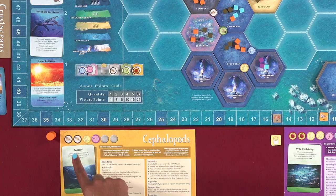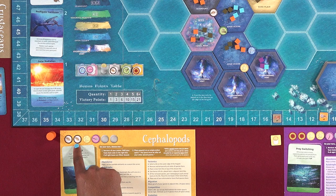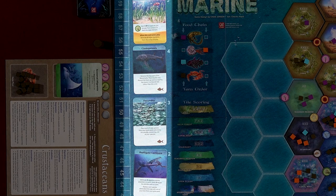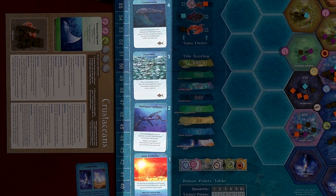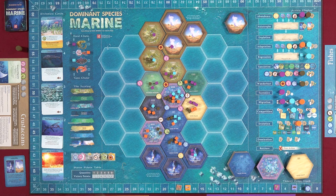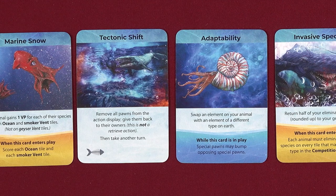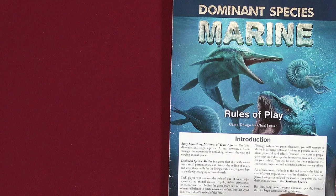After the tile is scored, if you have at least one thriving species on that tile — meaning at least one element on the tile matches an element on your animal display — you must select and resolve one face-up card in the evolution card section of the board. You can only choose a card occupying a numbered slot at or below the value associated with your pawn space. When resolving an evolution card, you must resolve all of its effects in order; if impossible due to the current game state, resolve as much as possible and skip the rest. Clarifications for evolution card effects can be found on pages 18 through 20 of the rulebook.